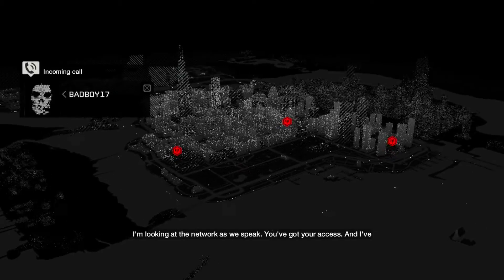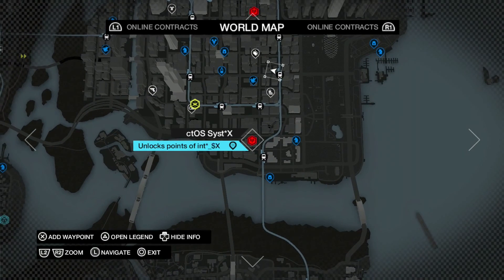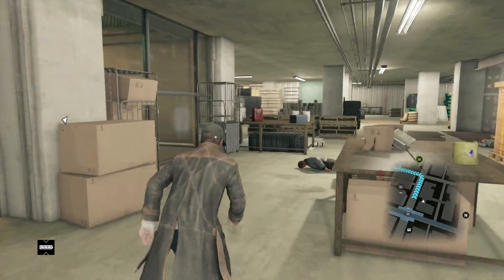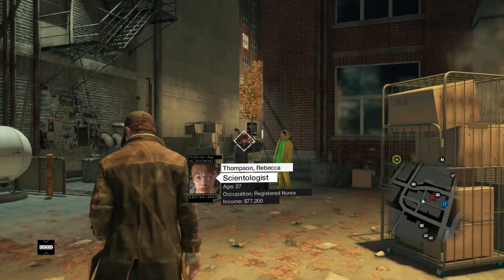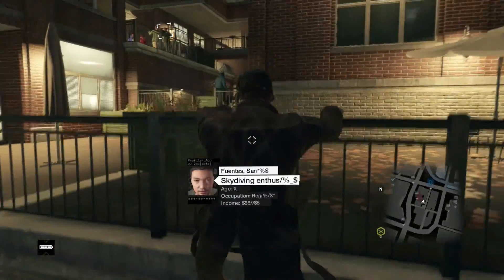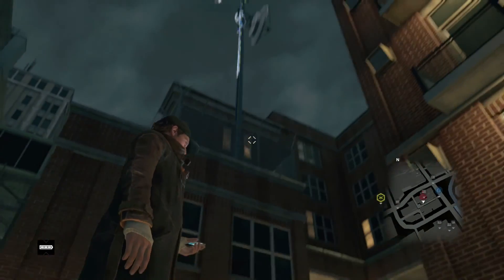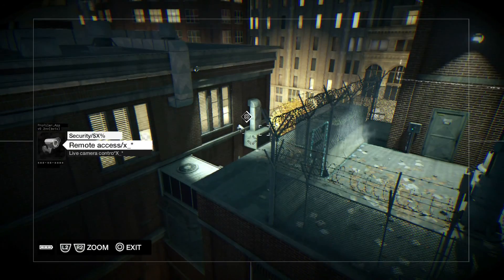Once you've hacked into their systems, all three Loop District CTOS towers will be available. The first one will be directly to the south of you. Head to the back alleys where there's a lift and vents you can climb to reach the upper apartments. Once there you'll notice a party going on and the CTOS tower will be directly above you. Hack into the nearby camera and unlock the panel directly in front of the CTOS system.